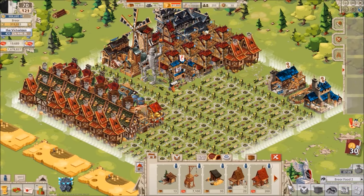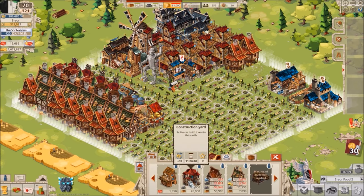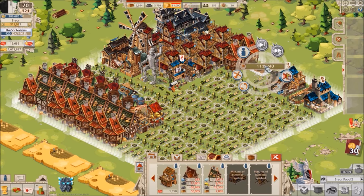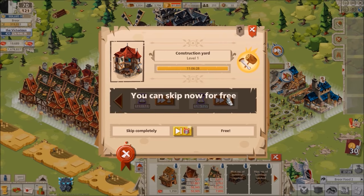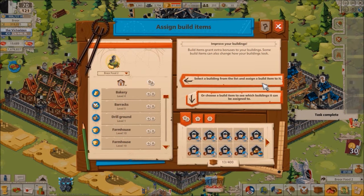Enter the build items. To unlock this feature, the player had to build the construction yard, which became available at level 45. At the construction yard, players could browse their inventory of build items and assign them to the primary and appearance slots of other buildings. Example build item effects included increased recruitment speed, extra troops on the wall, and additional food storage.